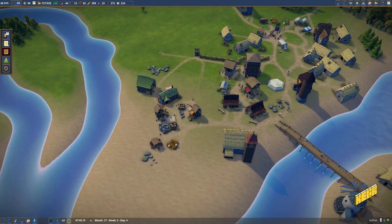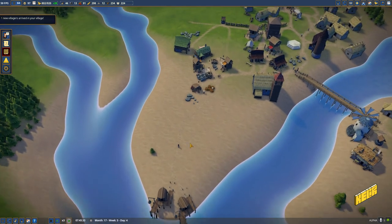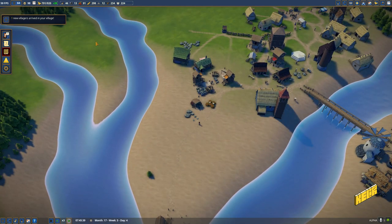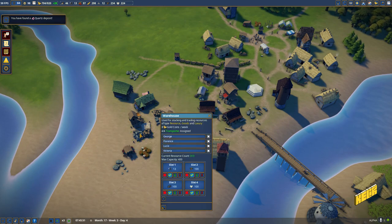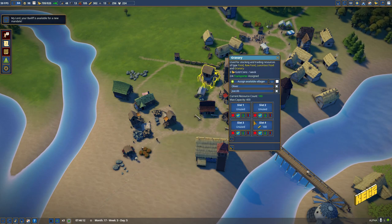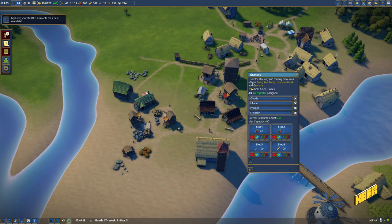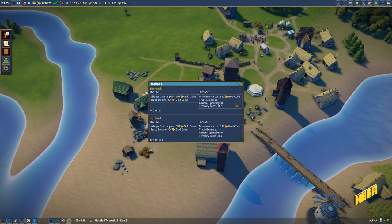We are getting some wood in — not a lot but a decent amount. We are getting some fish in from here, which is good. We have 12 stone, so the amount of stone we have is pretty small. We do have polished stone which we can sell, and speaking of selling stuff, we have 100 bread over here and 100 bread over here.